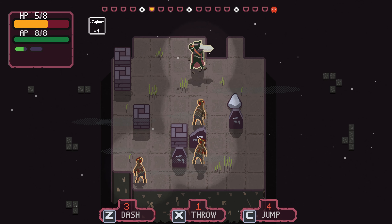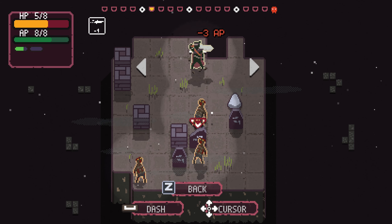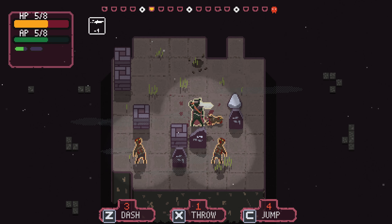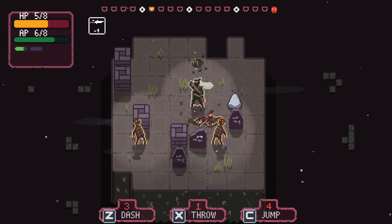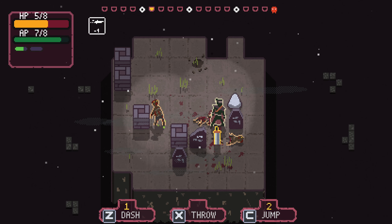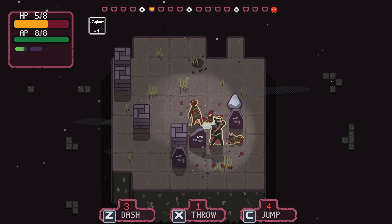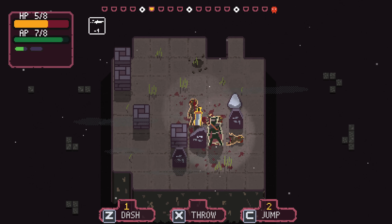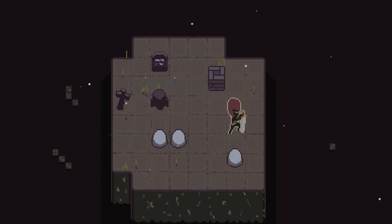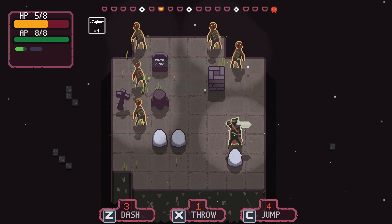Let's dash downwards because we'll stop at that tombstone. Every time we take a step we get one AP back, so that's how we need to manage things over time. They can't attack us on a diagonal, so we can simply throw to where they are - very good. And our perk is listed at the top on the right-hand side of our HP bar.